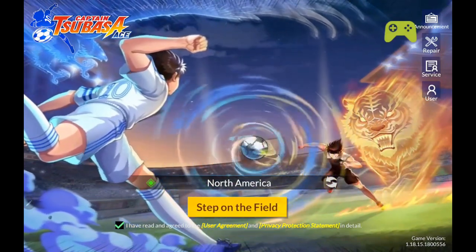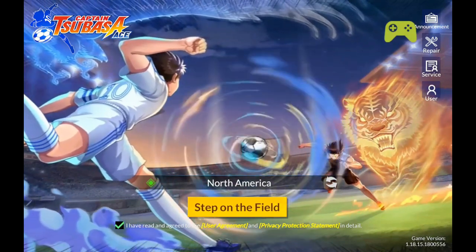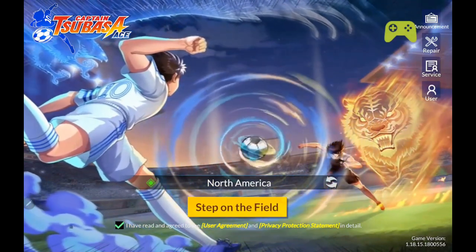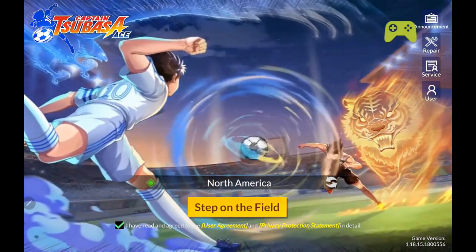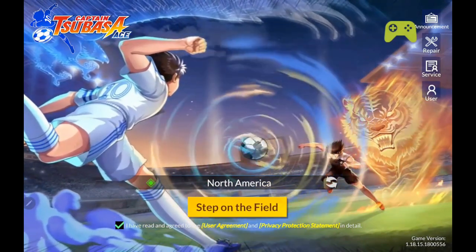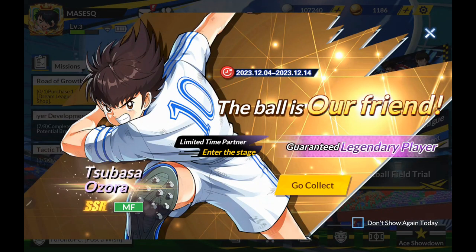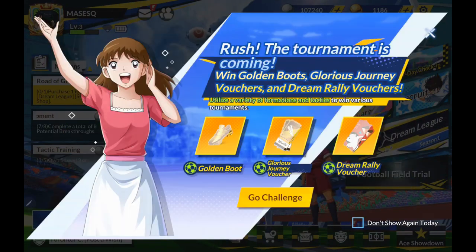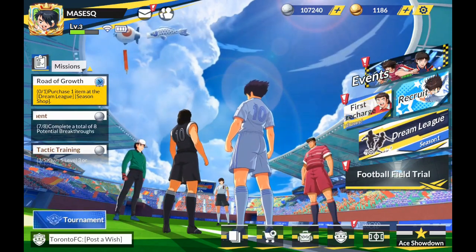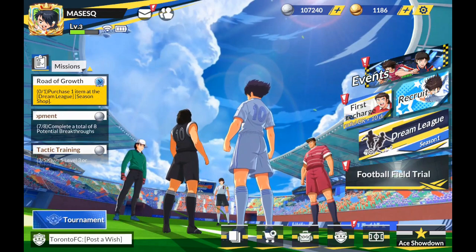Hey, this is MassX with a brand new Keeper Delete video, and we're talking about a brand new release from about 24 hours ago — that is Captain Tsubasa Ace, coming to Atchiden Global. I wanted to start at the front screen to show everybody that it does have controller support, which is awesome. And if you're a fan of the IP, or a football fan — or soccer fan for you Americans — this is a brand new release from Dina Games.